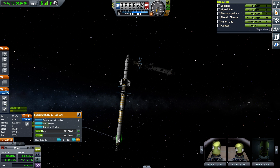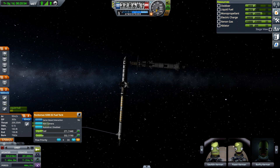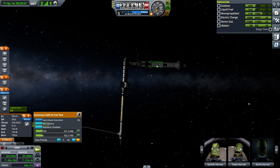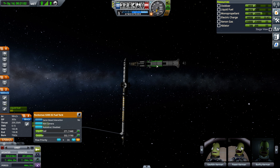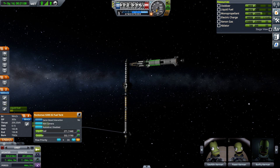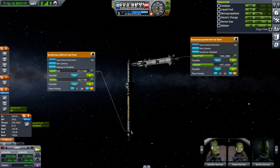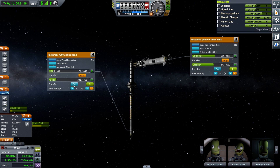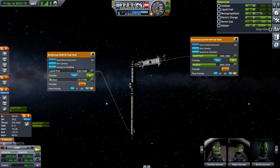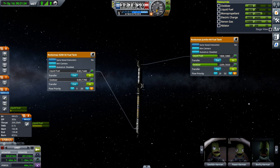I'm going to get rid of this liquid fuel first — I was intending to drop this segment anyway, so I might as well refill this. This was confusing me at first, but eventually I found out how to do it: you pick the tank you're transferring from and then you press Alt on the other one. So I want to drain this tank into that one.